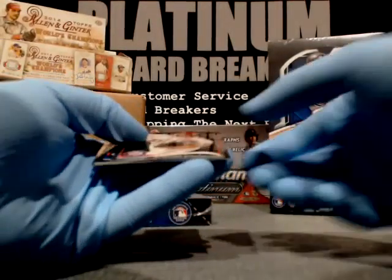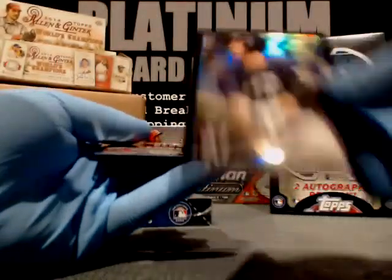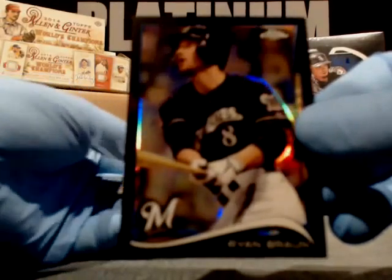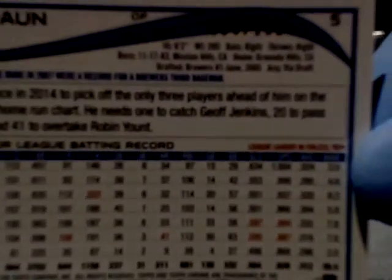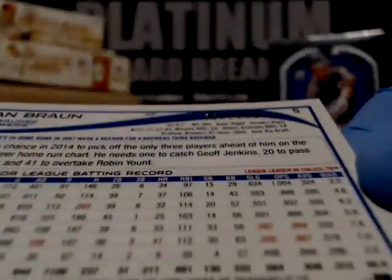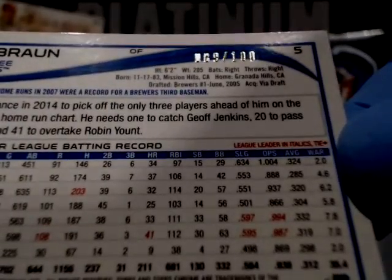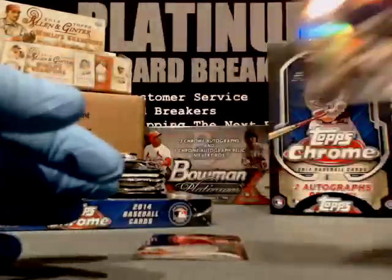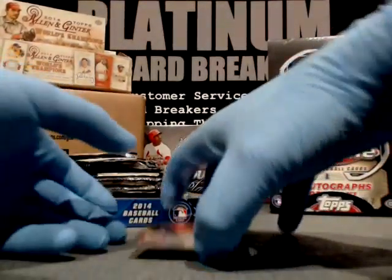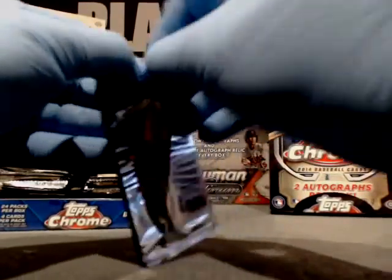We have Dean Anna, rookie, New York Yankees. Steven Strasburg for the Nationals. We have a hit already — a black Ryan Braun. That goes to the NL Central, Verena. Way to go! The blacks are nice — they are numbered to 100. This one is number 89 of 100 for the Milwaukee Brewers. And our last card is Martin Prado, D-backs.